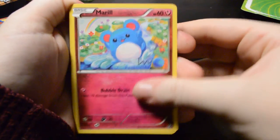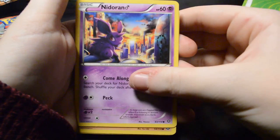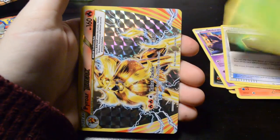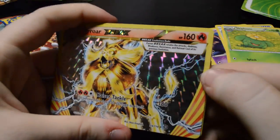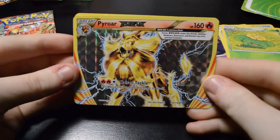So we have a Murrell, Sneasel, Litleo, Nidoran Mail, Nosepass, Greedy Dice, Skiploom, and a Pyroar Break card. That's pretty neat — there's like a holo pattern, kind of squares almost. It's a nice card.